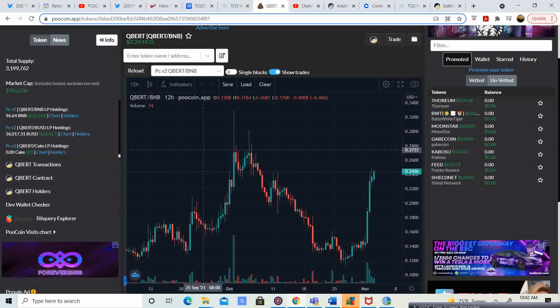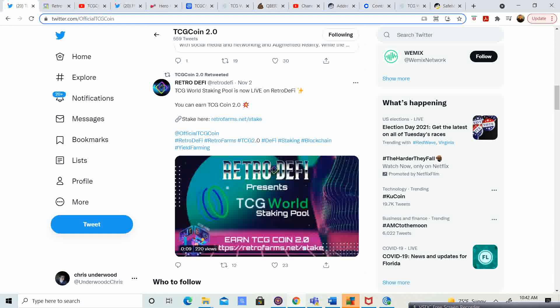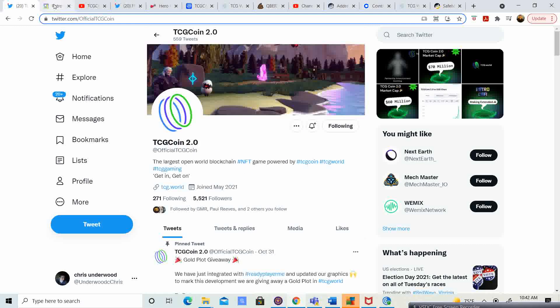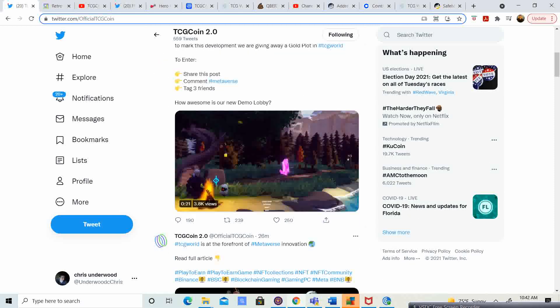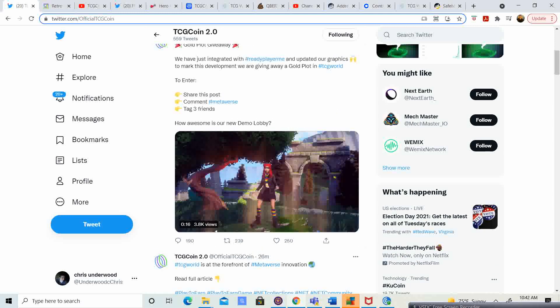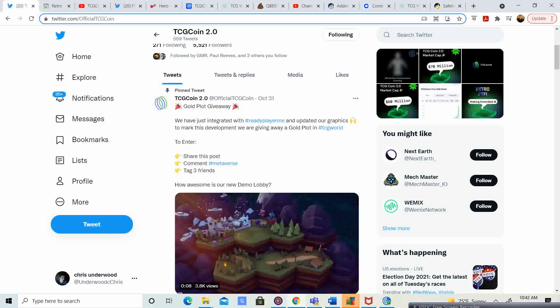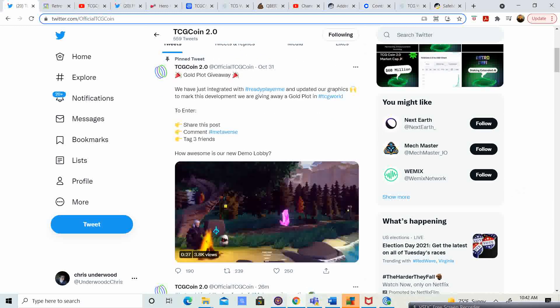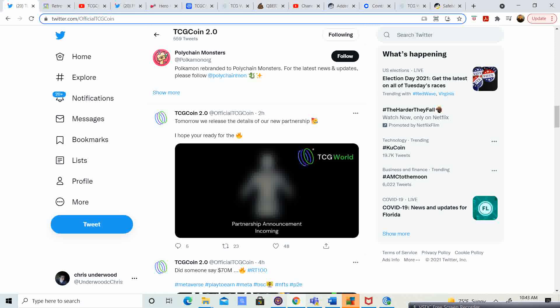Back to TCG 2.0, because that's the main theme of this. Let's check out their Twitter. They have 5,521 followers. It looks like there's a pinned Gold Plot giveaway post: they have integrated with Ready Player Me and updated their graphics. To mark this development, they are giving away a Gold Plot in TCG World — all you have to do is share the post, comment hashtag metaverse, and tag three friends.